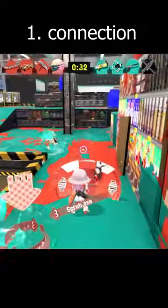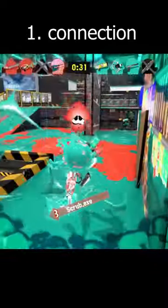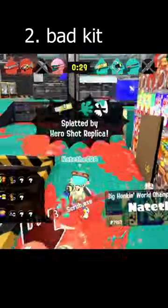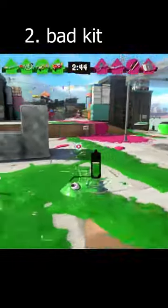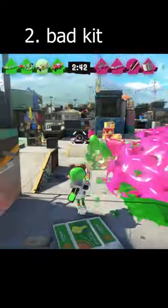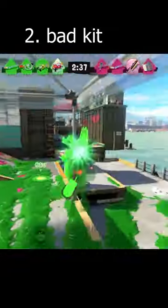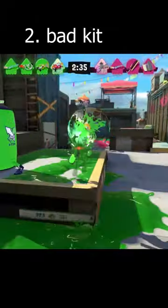Number one: if your weapon has to rely on a good internet connection, then you're gonna have a rough time with Splatoon 3's new netcode. Number two: if your weapon has a bad kit. A big example is Rapid Blaster — it's meant to be a mid-line gun, but they decided to give it ink mines, which are way better on longer-range weapons.